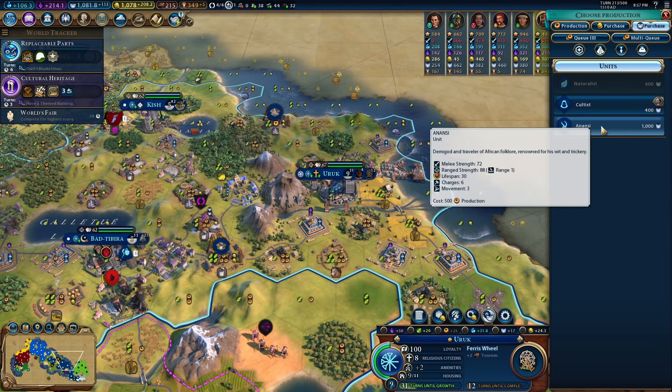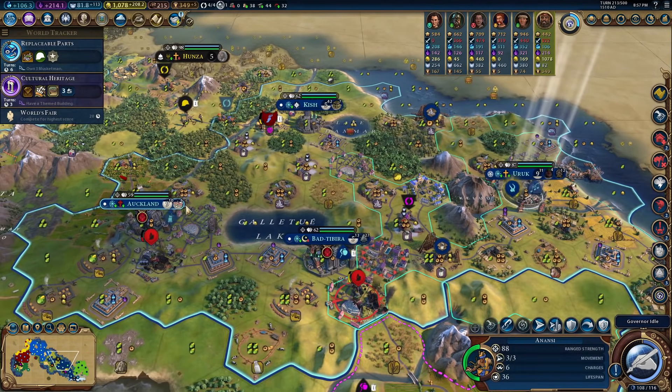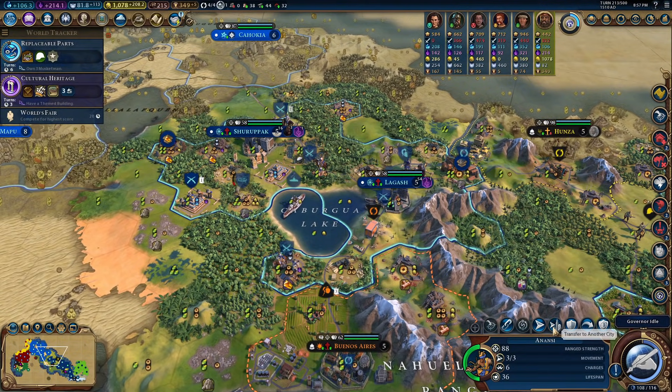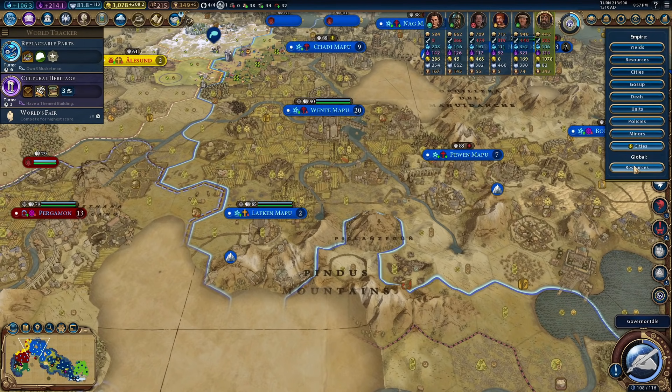We can buy this hero back — let's do that. We're going to get rid of these sources of amber. We're going to go over here and get rid of these other two sources of amber in Norway's land. Then we'll definitely have the Monopoly on them.